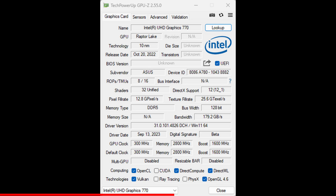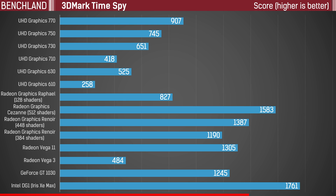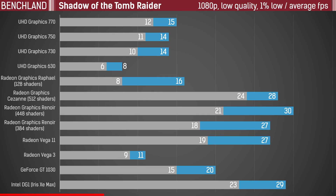Let's start with the IGP. It's the same Intel UHD Graphics 770, which is not able to provide even a satisfactory game console framerate. And now it is inferior in terms of technology compared to the AM5 platform.